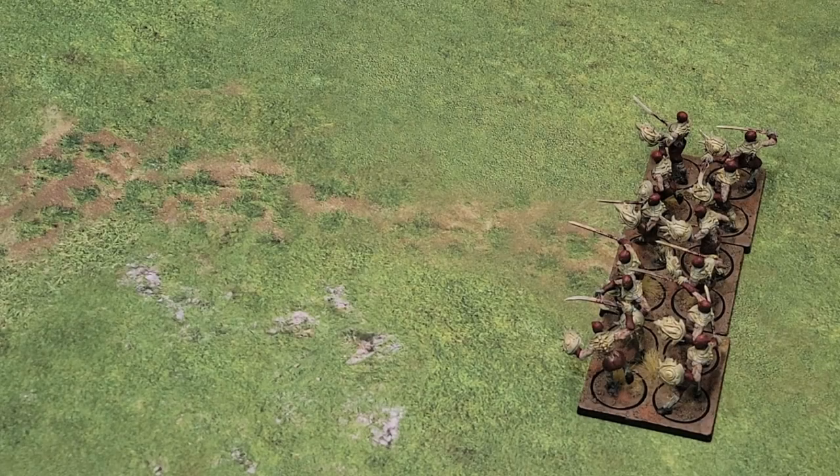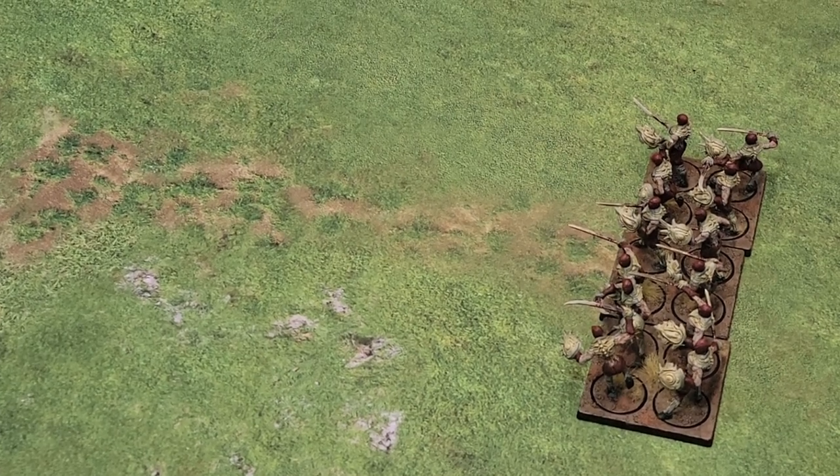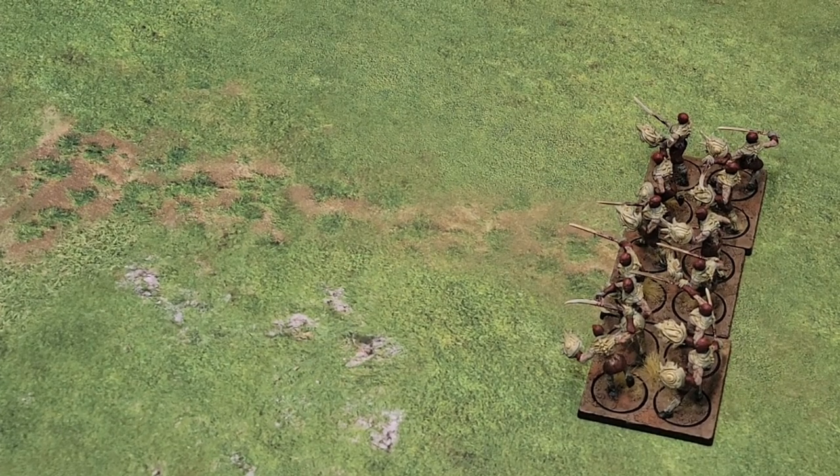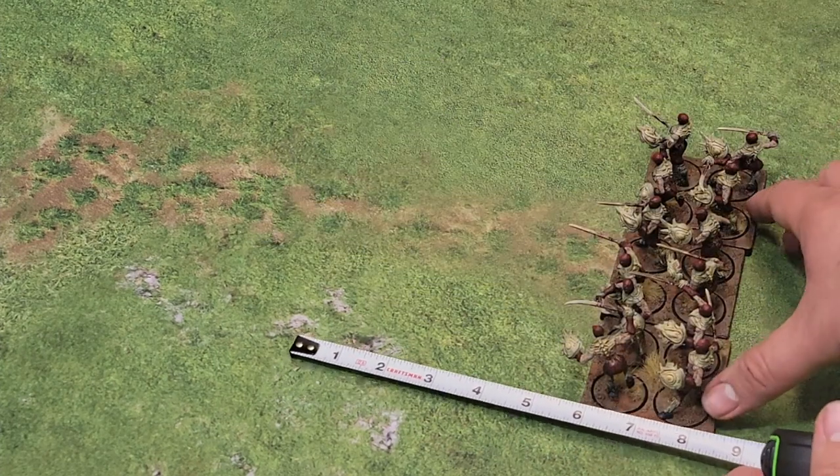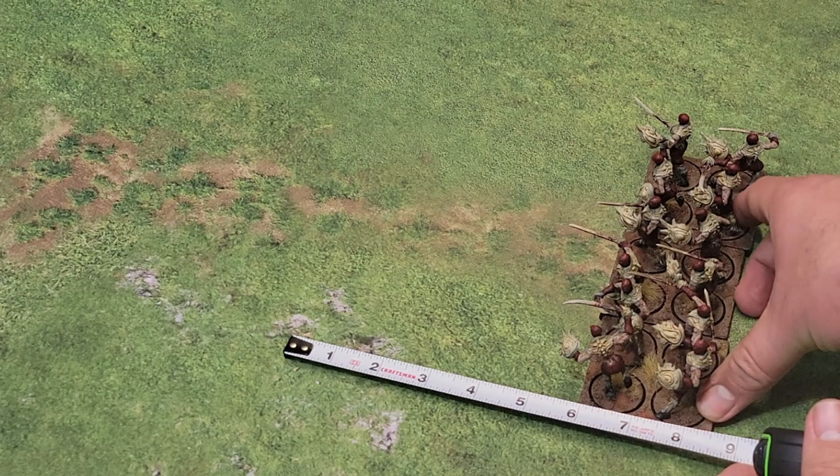When your unit is selected to march for one of their actions, they are able to move up to their march value. In the instance of the Vanguard clones, they have a 6-inch march, which will move the regiment forward 6 inches.